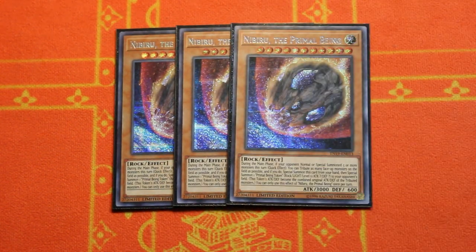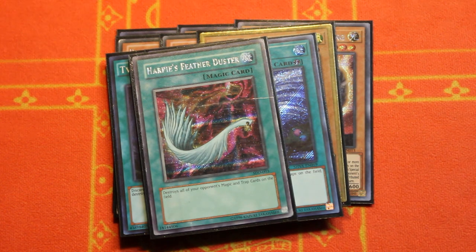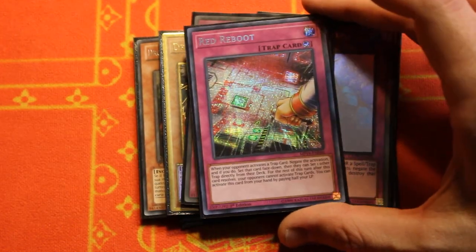Wrapping up the side deck — you can really adapt this to your play style or whatever meta you're facing. I'm playing triple Nibiru for high-impact hand traps since cutting cards from the main engine can be difficult. We also bring in those Drolls for the pesky Drytron matchup. Triple Twin Twisters and one Harpie's Feather Duster to blow out back row, triple Solemn Judgment, one Imperial Order as an absolute blowout when going first, and one Red Reboot to really shut down those back row decks.